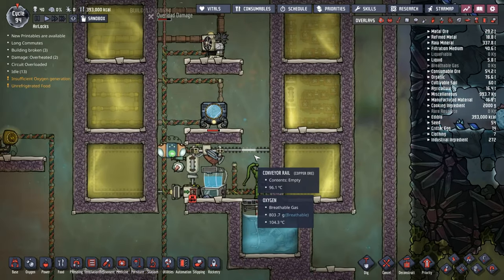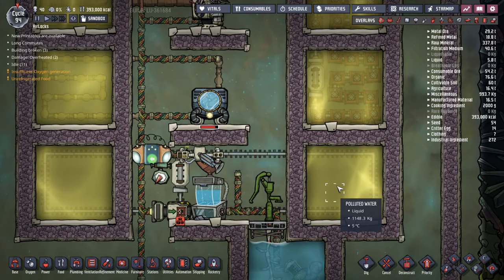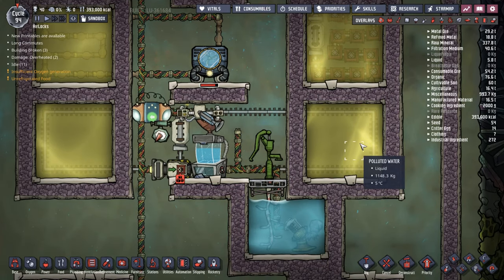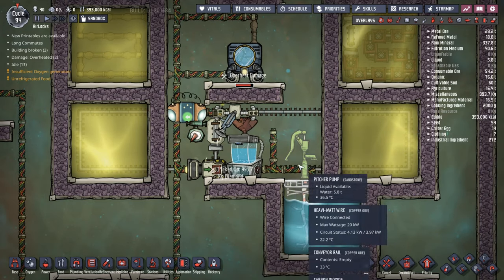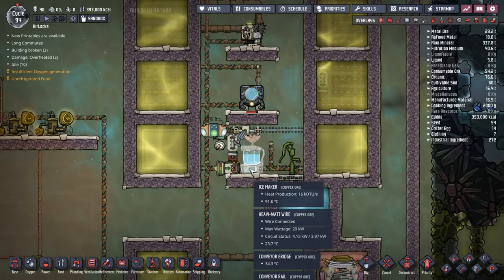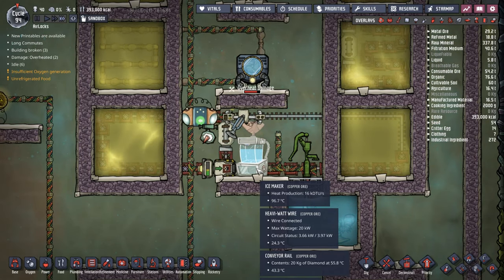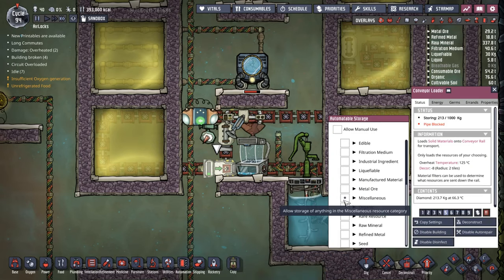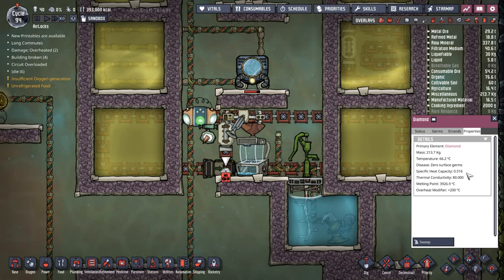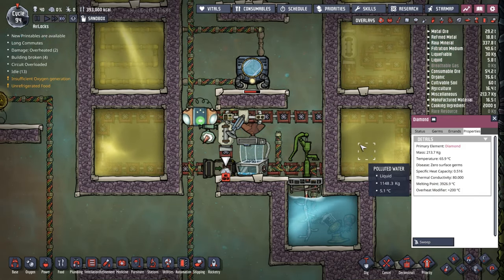I have another experiment: 5-degree polluted water on the right and 95-degree polluted water on the left. We're going to use solids, liquids, or gases to move temperature from one side to the other. If I use diamonds — diamond has a fairly good thermal conductivity and a specific heat capacity of only 0.5, so it heats up and cools down fast but doesn't carry a lot of heat or cooling with it. Whether you want thermal conductivity or specific heat capacity depends on your scenario.